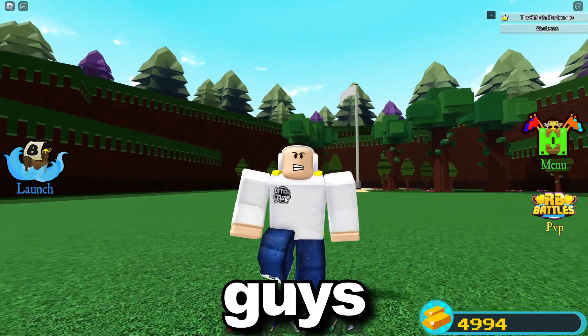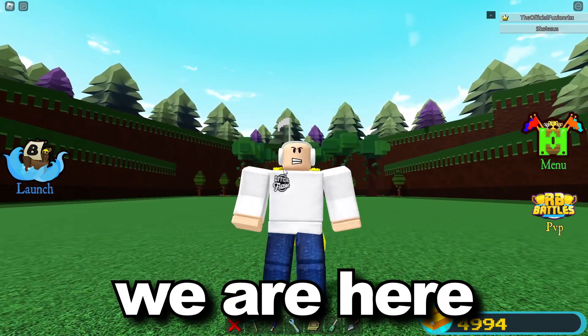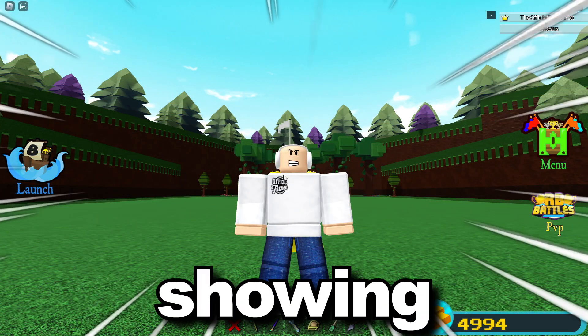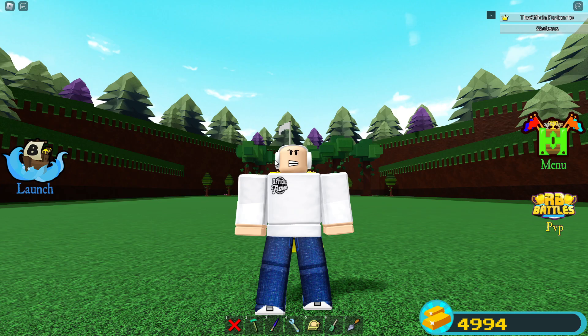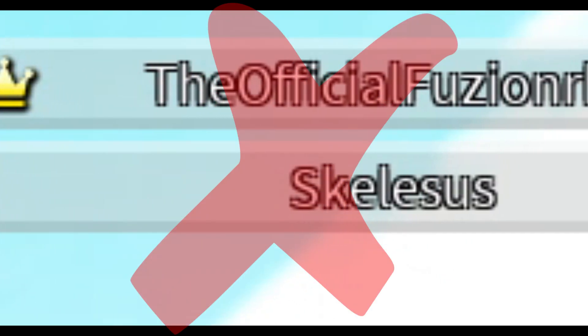Welcome back to another video. We are here inside of Build-a-Boat and today I'm going to be showing you guys how to get your very own obstacles inside of the game that deal damage to builds and also players — and you can get this on your plot without even needing PVP mode turned on.